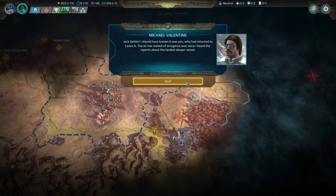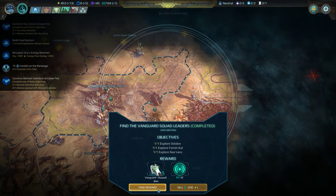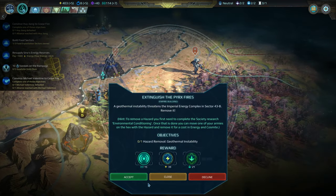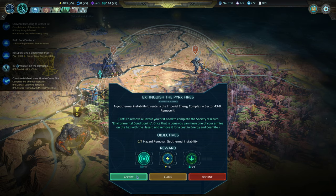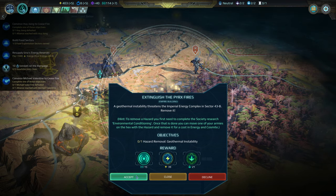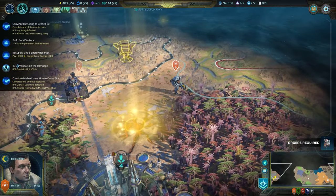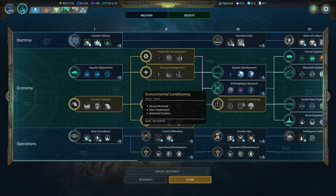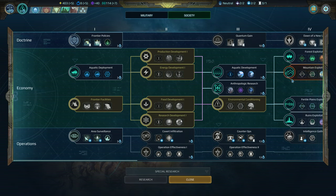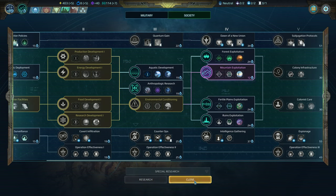We've already met him in the prior playthrough — this one went a little bit different. Objective complete, and now we've met all the commanders. We were ahead except for this one part where we hadn't found this guy yet. The geothermal instability threatens the Imperial Energy Complex in 43B — we have to remove it, and that's in society research. I did grab hazard removal this time around, so we are ahead in that sense. We need to have something going here — let's do mountain exploitation.